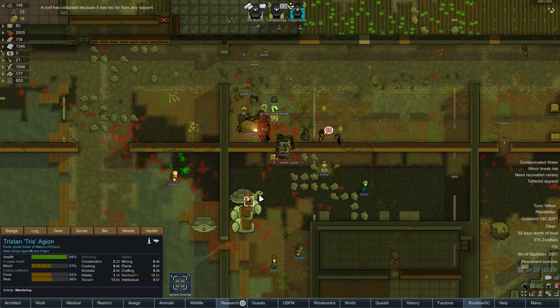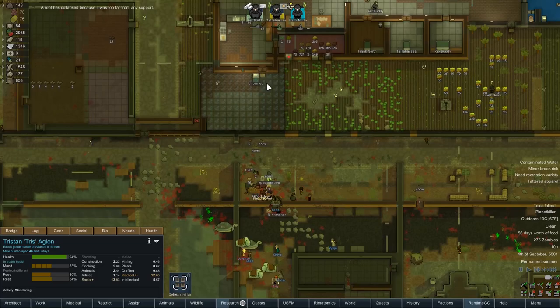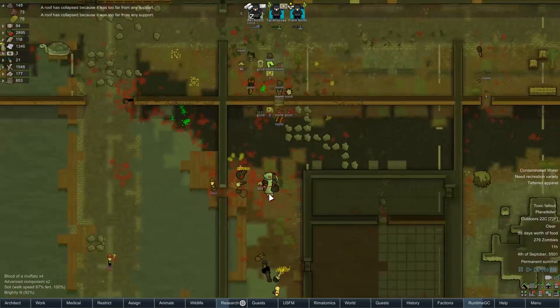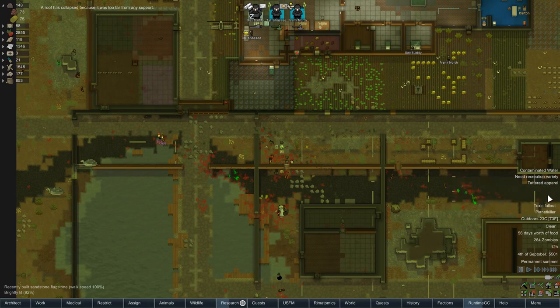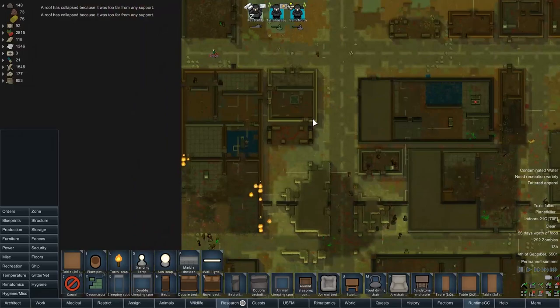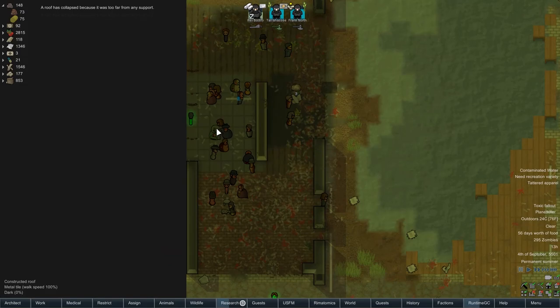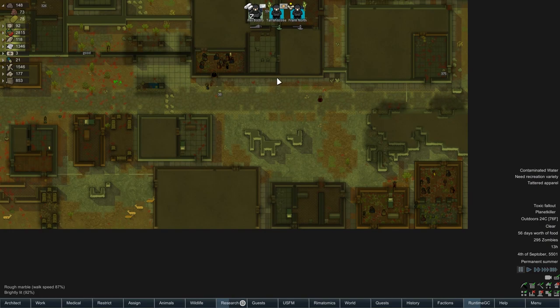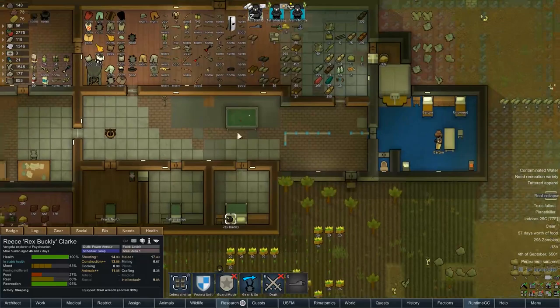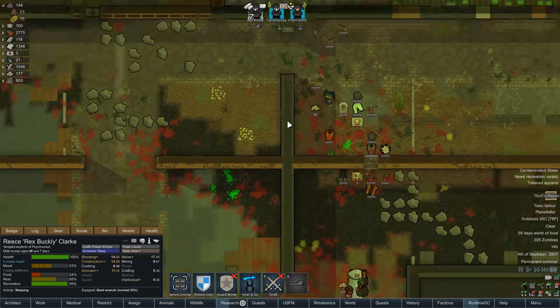Oh my god, it dropped a mega screen television and two advanced components! Holy shit. And they've cleared out the zombies quite nicely too. We really want to start fortifying this as soon as possible. Maybe I should focus on doing that rather than research for the time being. There's another tank zombie there - there's another one. Oh god. Keep a close eye on things, this could get a lot more out of hand than I anticipated. Let's send at least Rex Buckley when he's awake to grab this gear. The mega screen television would give a whole bunch of bonuses to just their recreation. We need to grab that and the advanced components too - that's going to be massive.